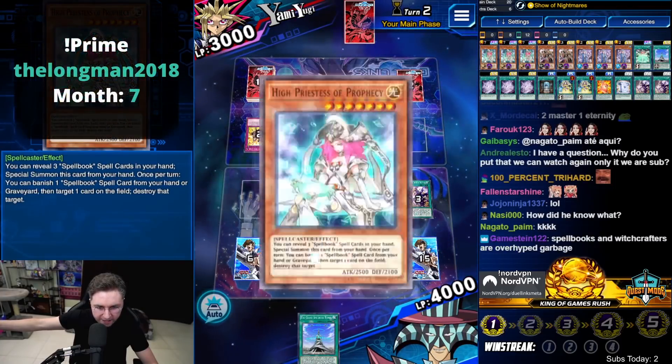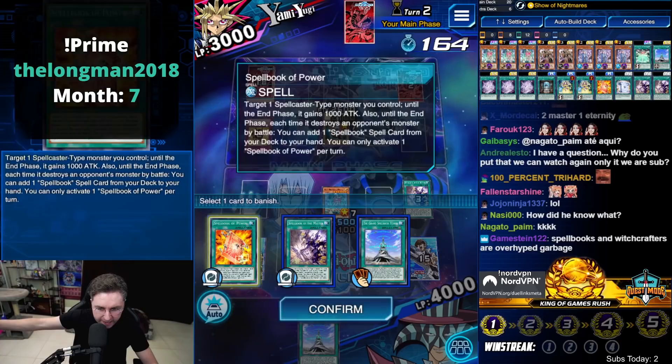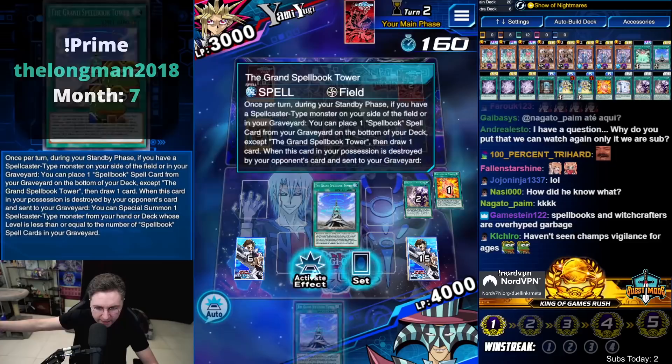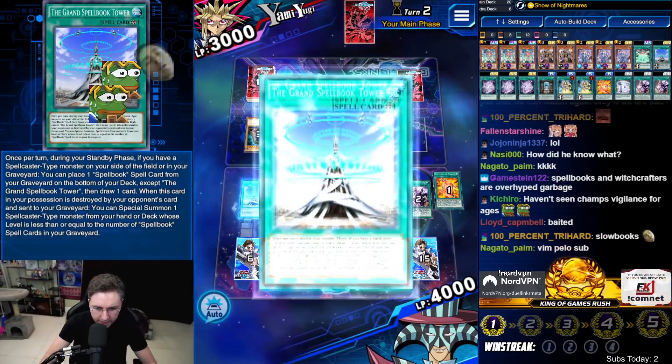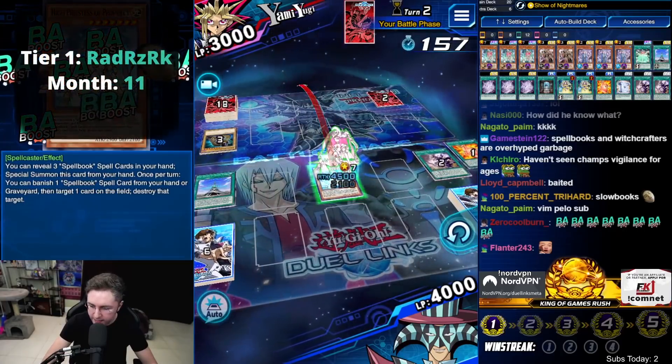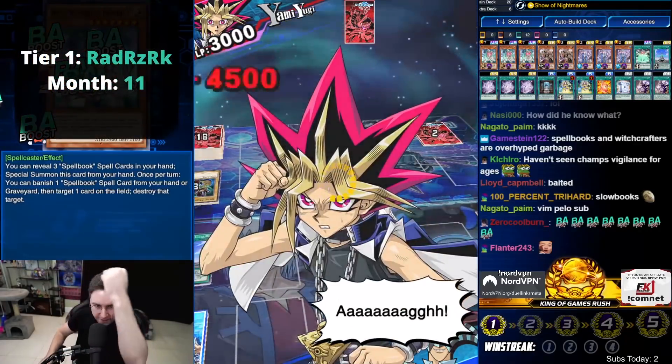Activate her effect at 4,500 attack. Get banishing, get popping. Activate the Field Spell — and just like that, Yugi, you're finished.